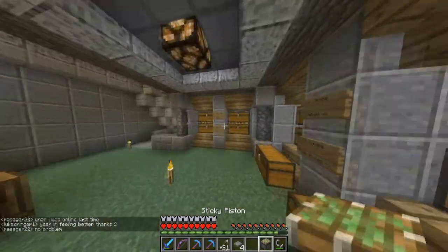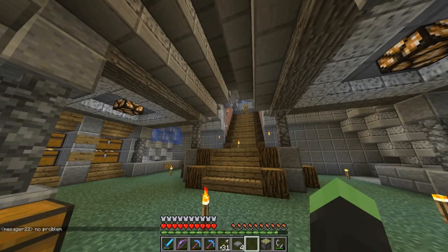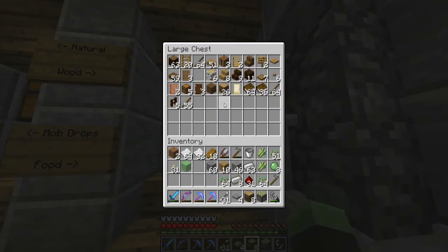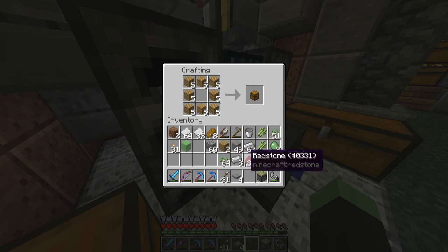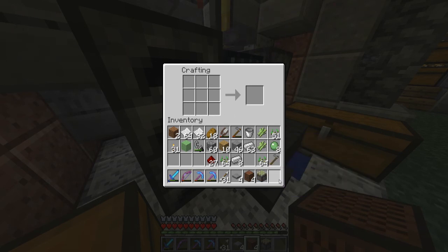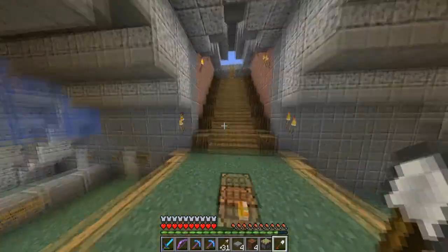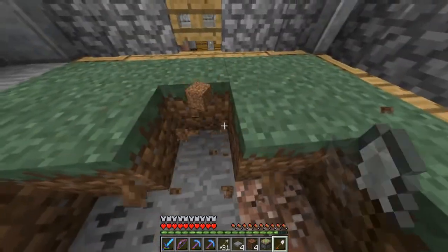I think it's note blocks as well. I suppose I could do furnaces — furnaces might look a bit cooler than note blocks — but I'm going to go note blocks, because that means every time someone enters my base it'll make a noise. So I need wood, which is in here. Oak wood, and I think I only need four. I can finally get rid of this stupid ladder that's been here.